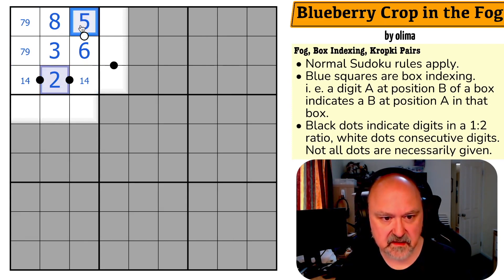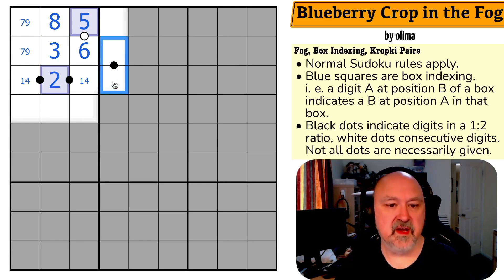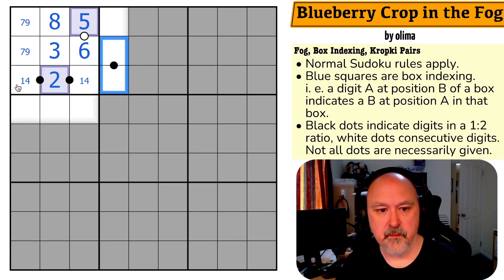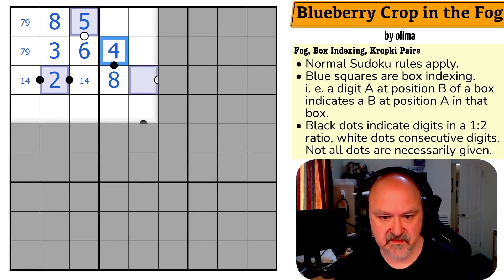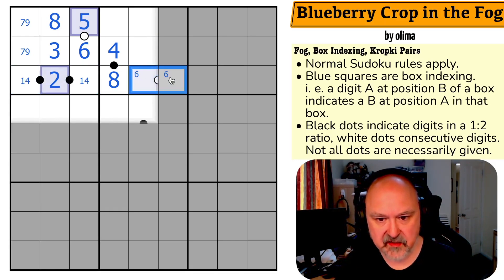The box indexing here is done. This can't be three-six. This is just eight — the only possibilities, I must have a low and an even digit: one-two, two-four, three-six, four-eight. I can't put three-six on this dot. So this has to be from one, two, four, eight, but I can't put one, two, or four here. So this is an eight and this is a four. This is now another box indexing, but I have to put an even digit on this consecutive dot and two, four, and eight are not available. So there's a six on this dot.